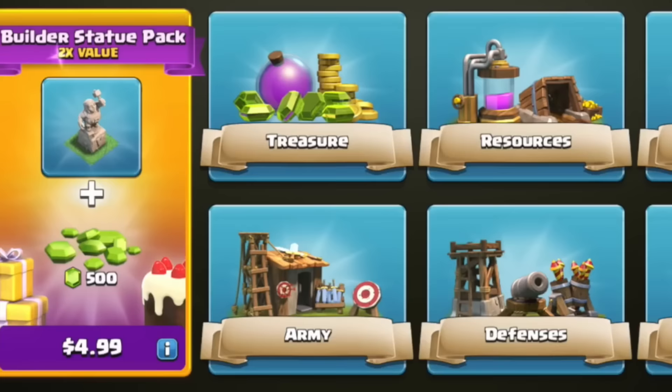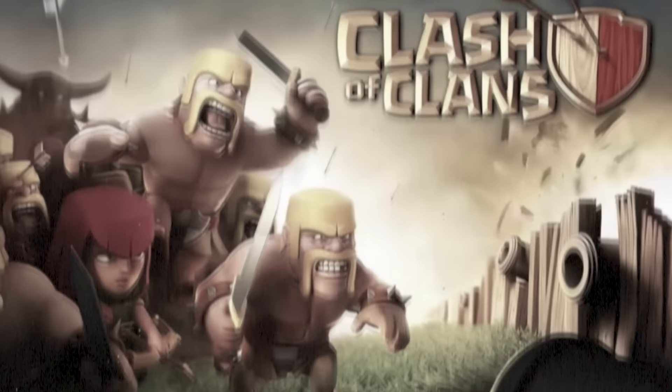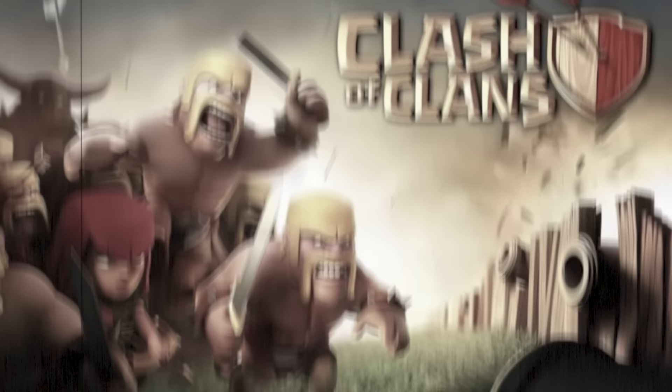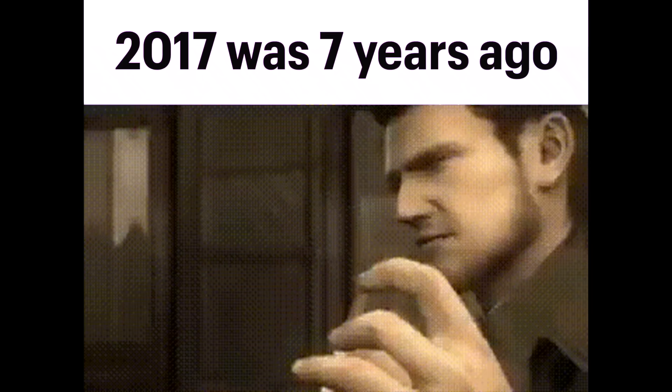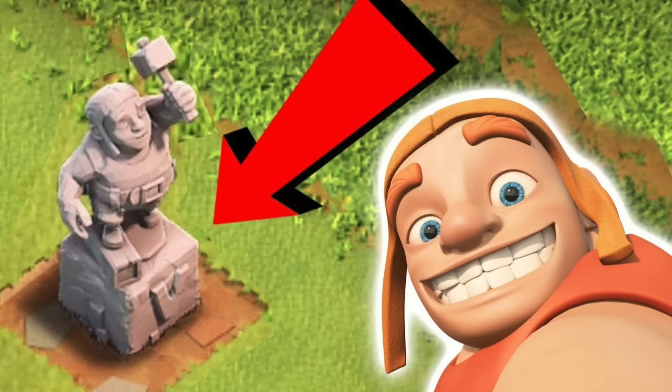You know what else is big and hard? The Builder Statue. There's something unique about it — it was the first statue you could buy with real money. When it comes to anything being first in a game as ancient as Clash of Clans, it's bound to be old, and that it is. 2017 was 7 years ago. The next exclusive decoration wouldn't be released until 2 years later, making the Builder Statue a one-of-a-kind flex.